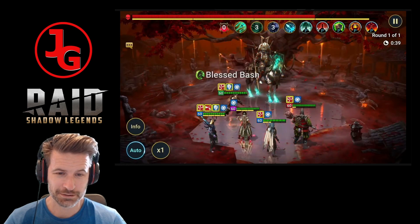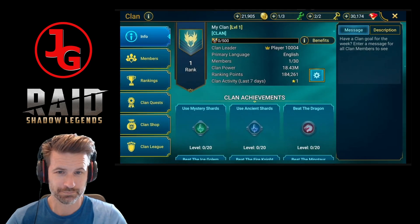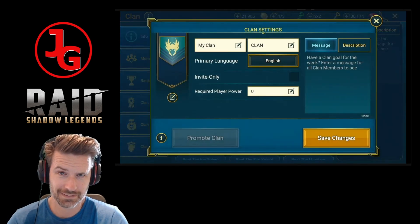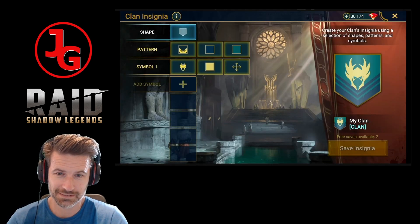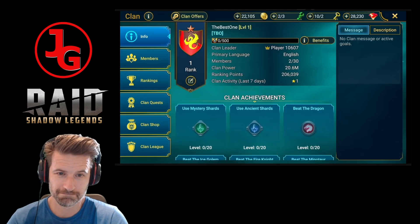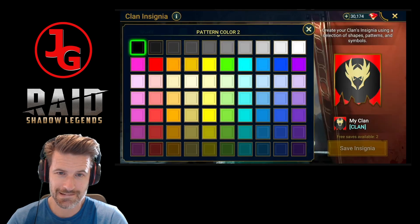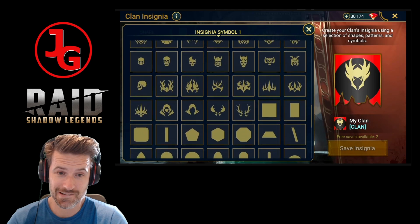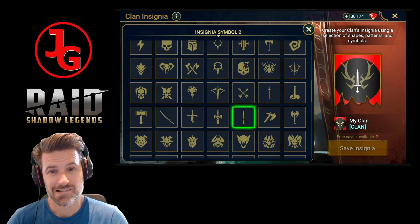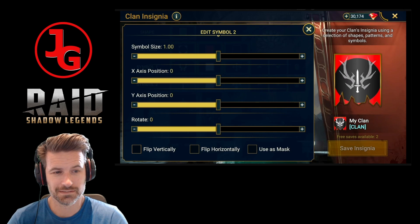First is a feature that clans will love - clan insignias! You can now design your own custom in-game insignia and fly your clan's colors wherever you go. While the clan leader ultimately decides on an insignia's final design, everyone in the clan can play around with the insignia creator to craft their own masterpiece to present. You get to choose your insignia's shape, pattern, colors, and up to six symbols that you can move and rotate however you'd like.